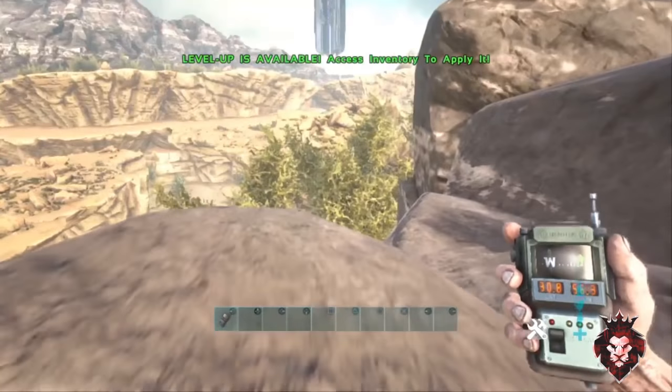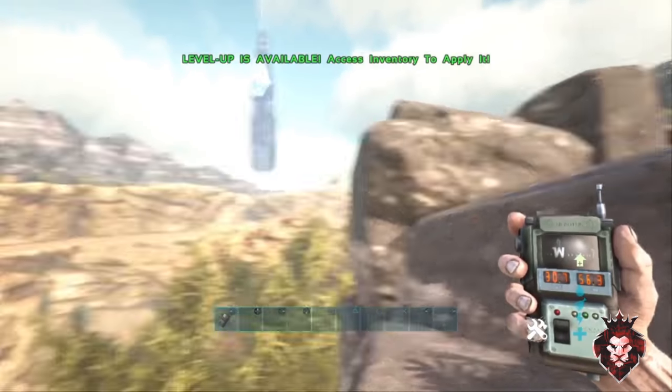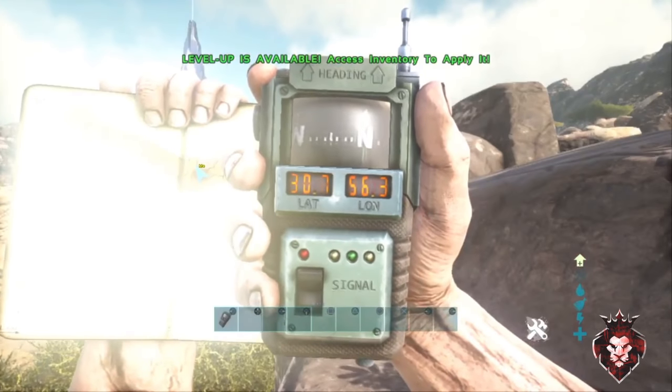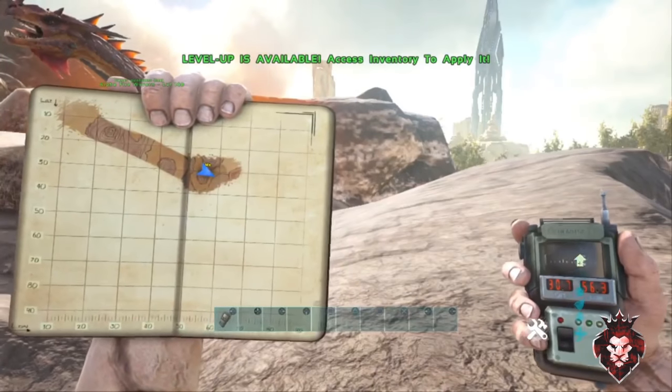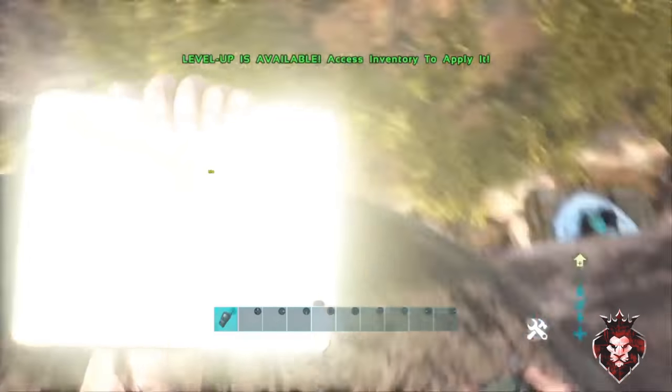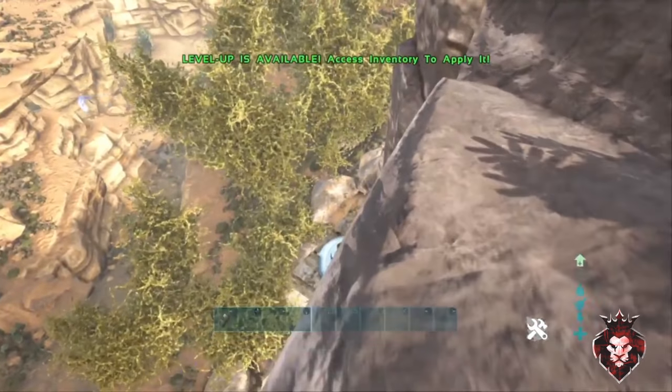Over here on Scorched Earth, this will be for the corrupted chest piece. The coordinates are 30, 56 — right here on the map. It should just be right off the cliff, yeah, right here.